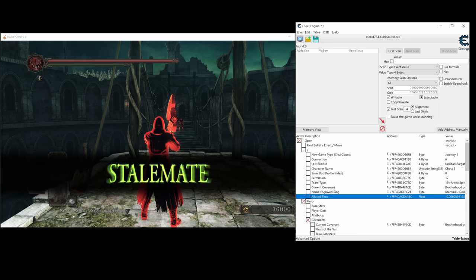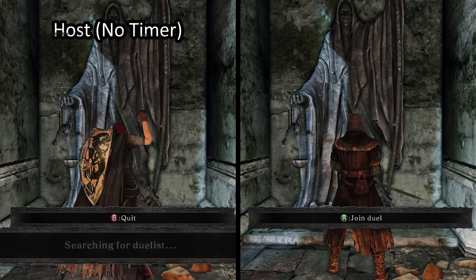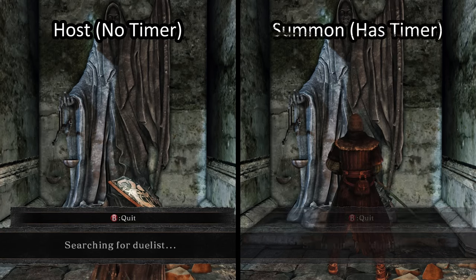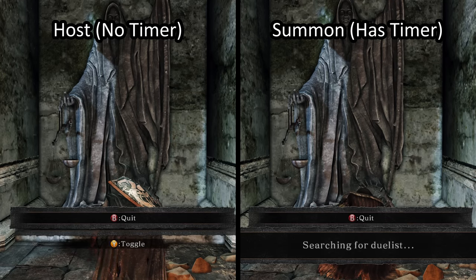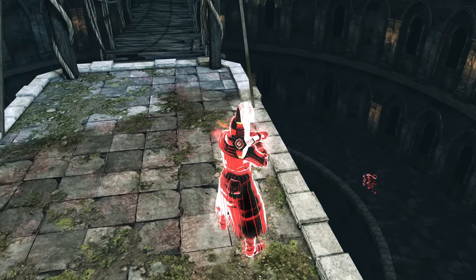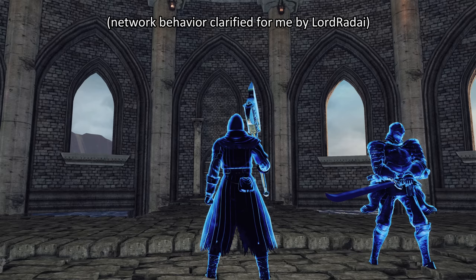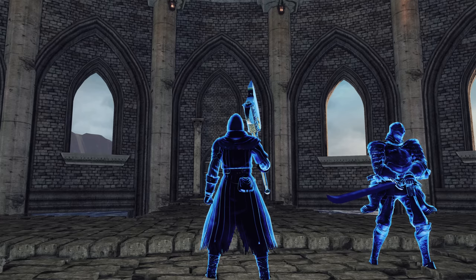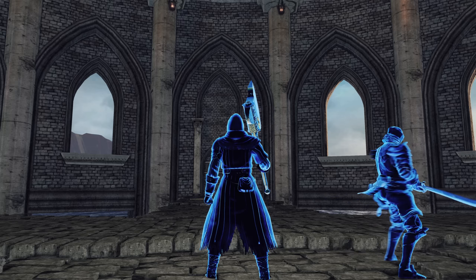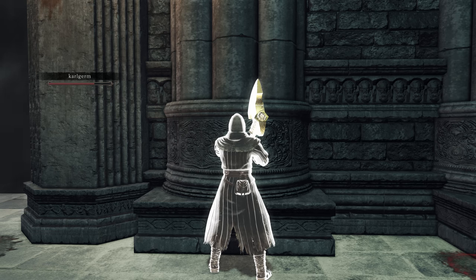Behind the scenes, one player is actually considered a host and the other a summon — whoever interacts with the statue first in their own game is the host, whoever finds them afterwards is the summon. This isn't something you can tell based on appearance, since you both look the same. And just like other forms of multiplayer, the host does not get a timer while the summon does. The timers operate client-side, with only one packet sent at the start of a match to try to get them synced up. The only reason the host gets a copy of the other player's timer is to apply visual changes to that phantom's appearance locally, rather than requiring the other player to continuously send data about their timer length.